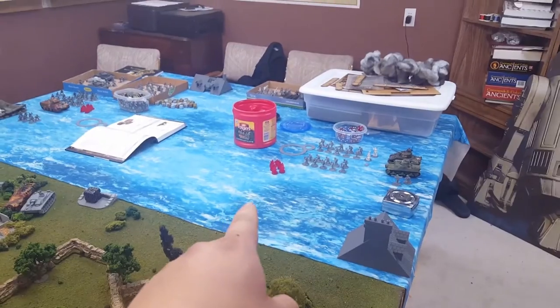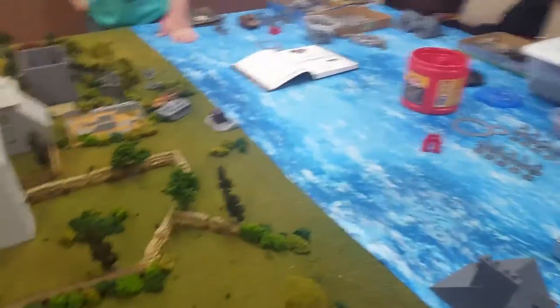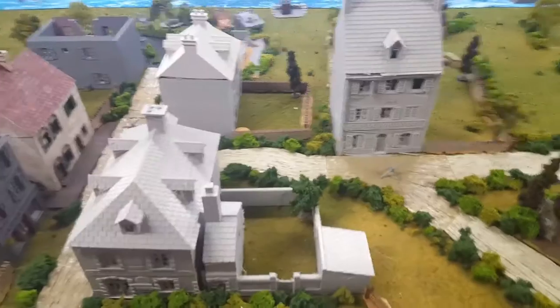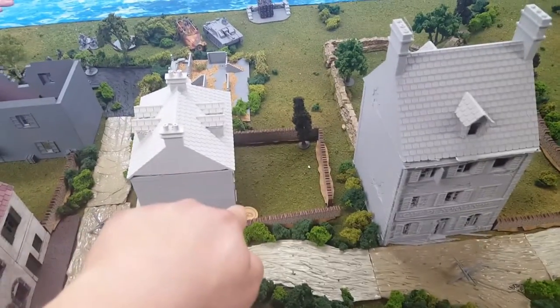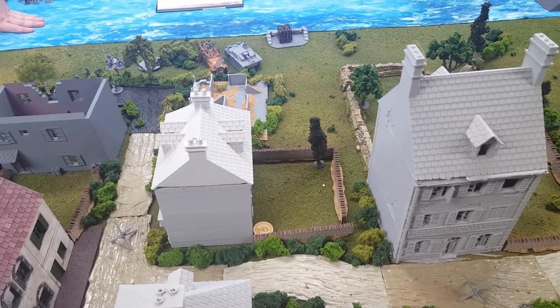Of course, this is the ocean out here, so we're right on the ocean front. This is our table setup — got a cool little town in the center here. This is our dead center mark, because you can't deploy anywhere closer than 12 inches to the center.